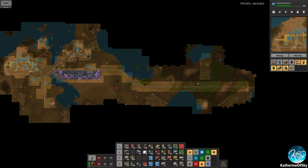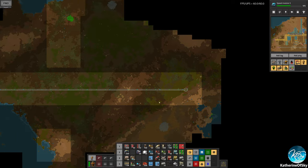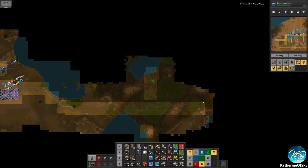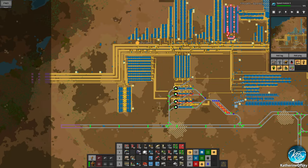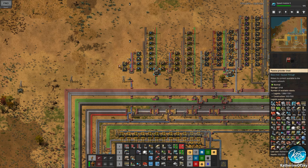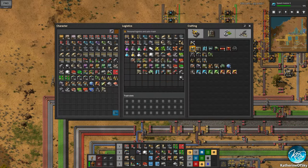Hopefully we'll keep discovering more with the radars. We might end up building some outposts out and exploring a bit more, but for now we've done quite a lot of that and I want to get back to our factory. One of the things we were going to build was materials for making nuclear power.